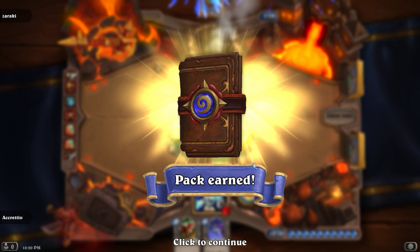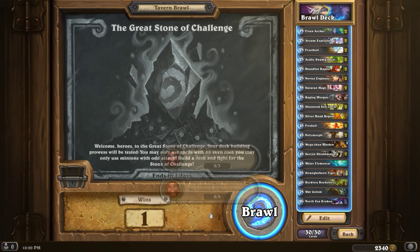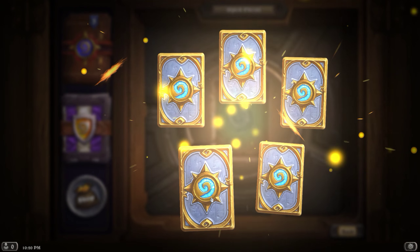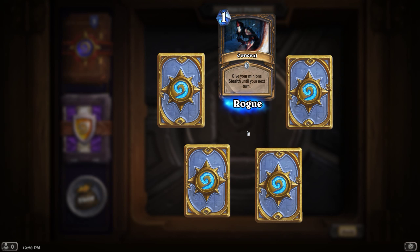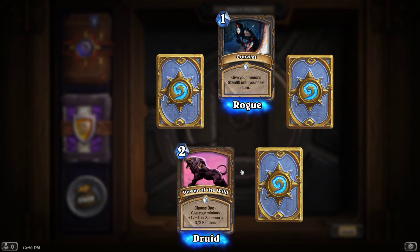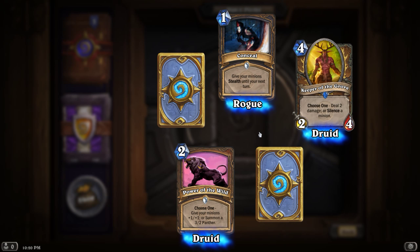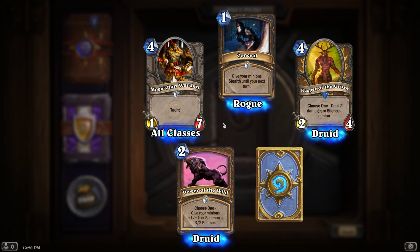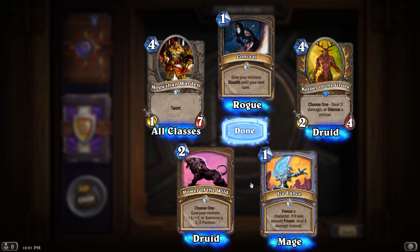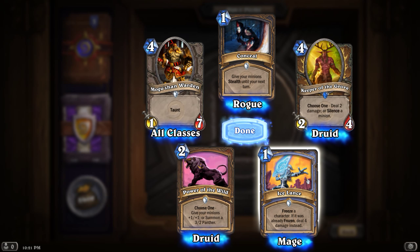We got a pack. We have two more Mage games — daily quests. But let's open a pack and see what we get. We get Conceal — give your minions stealth until your next turn, that's pretty good. Power of the Wild — choose one: give your minions plus one plus one, or summon a free two-pan. Rare — Keeper of the Grove: Druid call, choose one — deal two damage or silence a minion. Another Mogershan Warden with taunt. And Ice Lance — freeze a character; if it was already frozen, deal four damage instead. I definitely want this in my decks — this is a good card that I've been waiting for. I wanted it for some time.